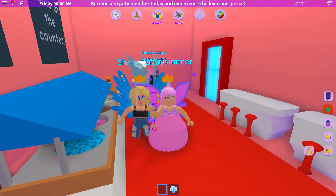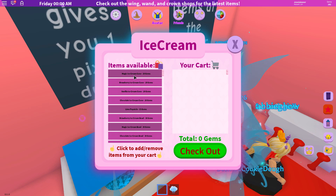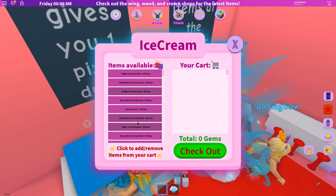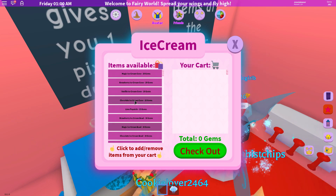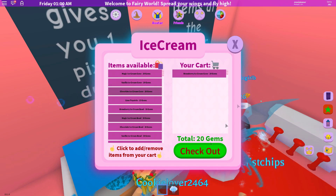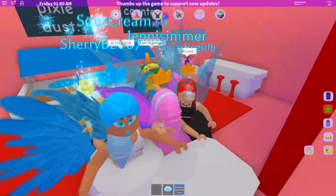I want to go get some ice cream with these other fairies. I just said let's get ice cream! You can get magic ice cream for 20 gems, strawberry for 30 gems, or popsicles. Let's get a strawberry ice cream cone! Whoa, that ice cream is right in my face — yay, we're having some ice cream!